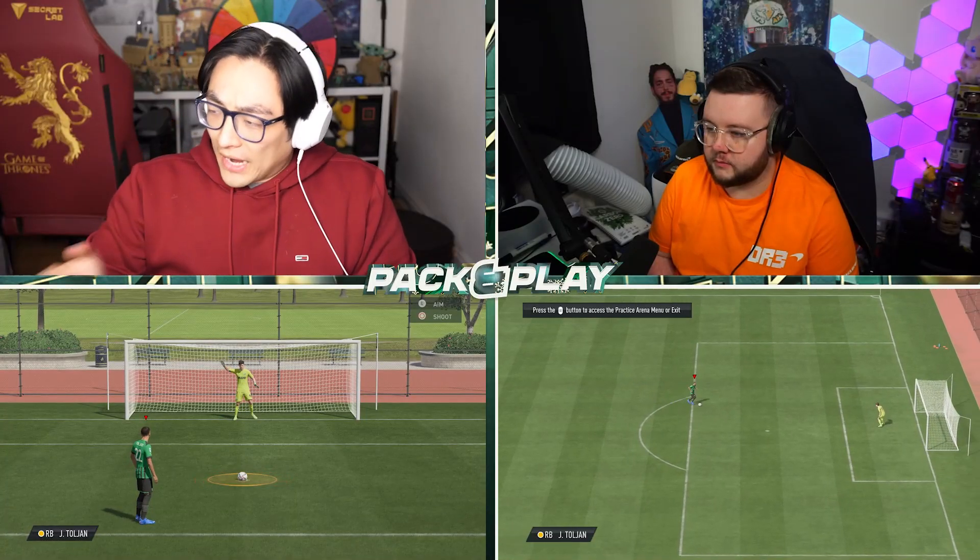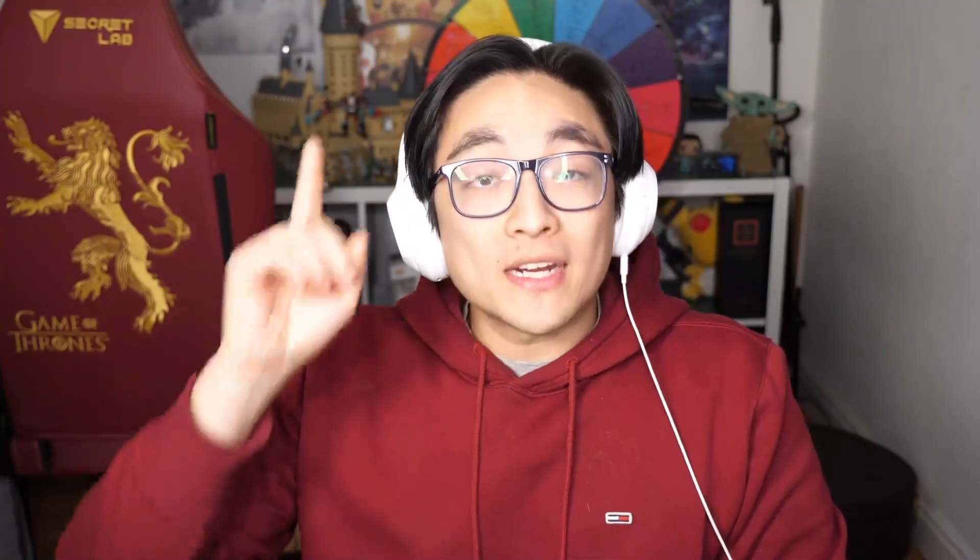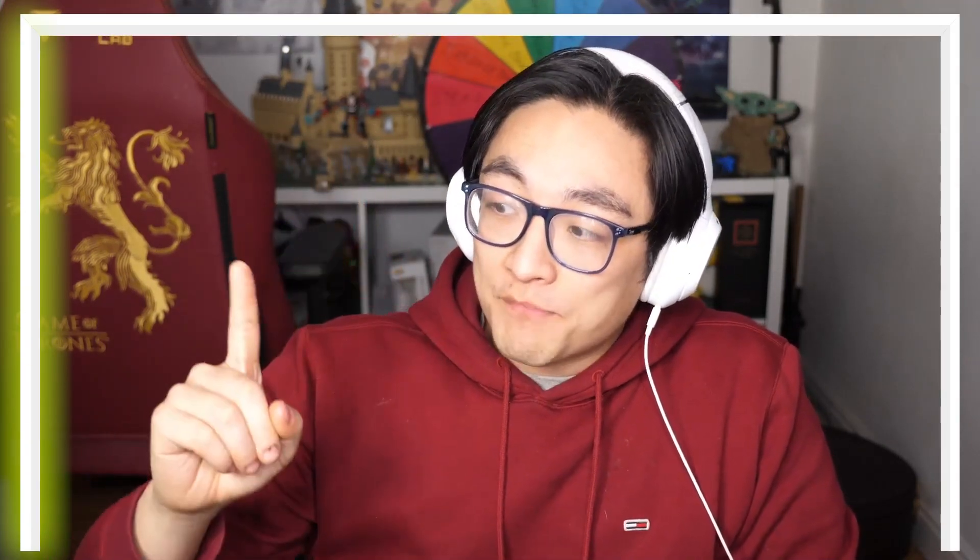So in today's challenge, we're using Toljan in the arena, and that is a scarily fast circle. We're going to try and hit the woodwork again. The left post — Curbs is going to get the 80x5 pack, the crossbar the 81x11, and the right post the 84x5. Are you ready? Ready as I'll ever be, mate.